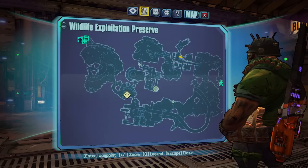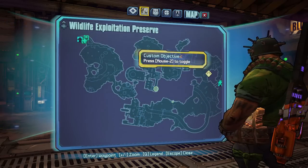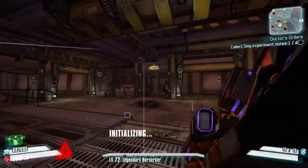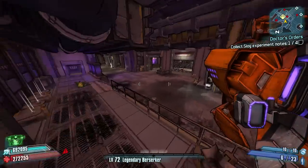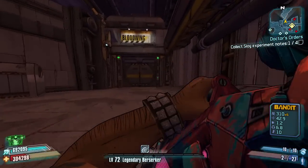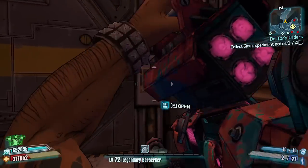I've seen one before on speed farming legendary loot midgets, but I wouldn't really say it's speed farming — he's spawning at the Natural Selection Annex and doing quite a complicated sequence of rocket jumps, climbing walls and all things like that, which probably takes longer than just killing loaders and getting it out of the way.